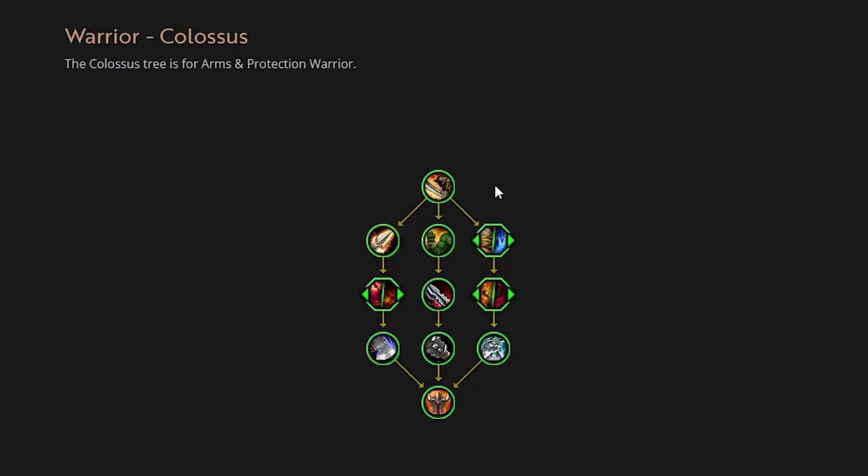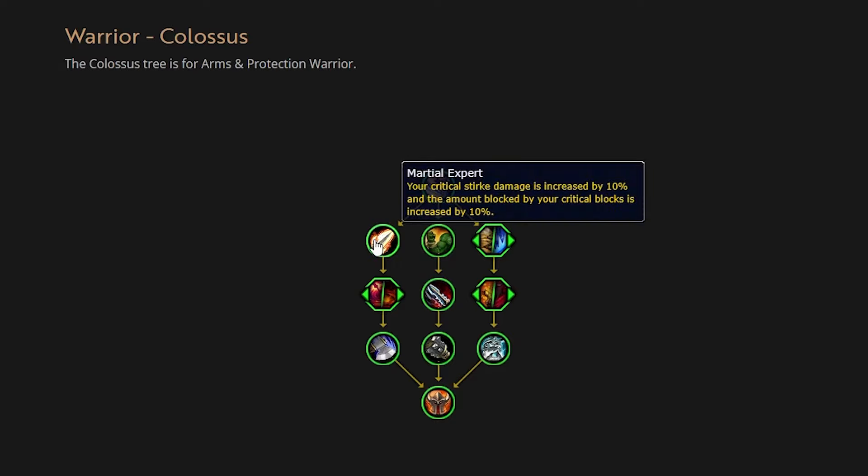For those who don't know, hero talents are going to be a new feature of the War Within expansion, coming out in August or September of 2024. This is kind of the major selling point — the massive new feature. Personally, I really like this. Adding additional abilities, additional passives, and more of a stylized kit makes the game more enjoyable. As you level up, the cap raises from 70 to 80, and you unlock talent points that eventually fill the full tree. As a Protection Warrior, you'll have access to Mountain Thane and Colossus.